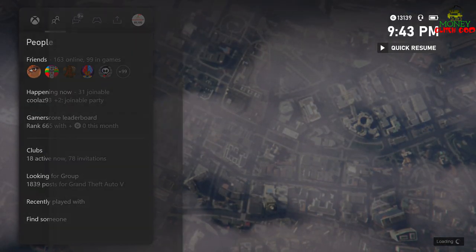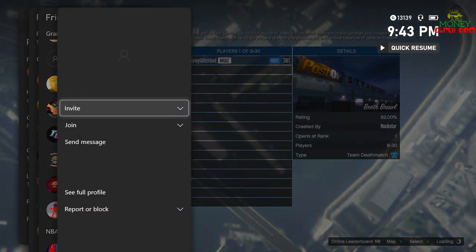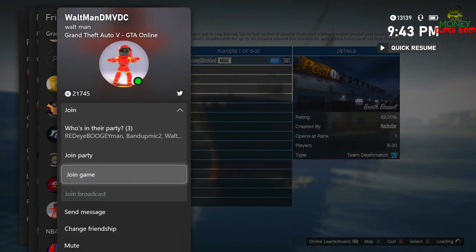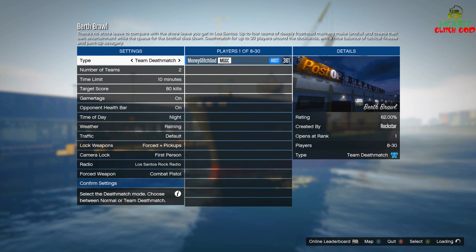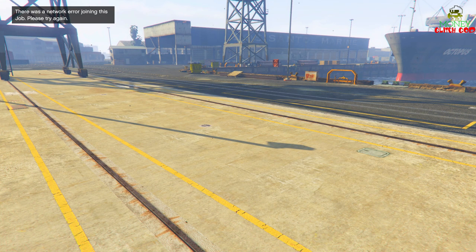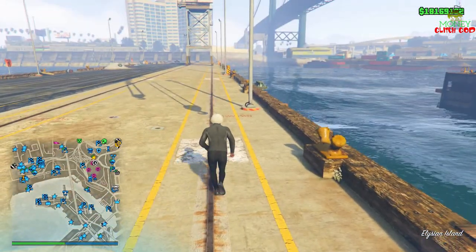All you have to do is find someone in a different targeting mode. Usually anyone doing a glitch is in a different targeting mode. I'm just going to join someone in a different targeting mode — this does not end the glitch. You accept the first alert, decline the second one, and it puts you down right where the job was. It says there's an error joining the job.